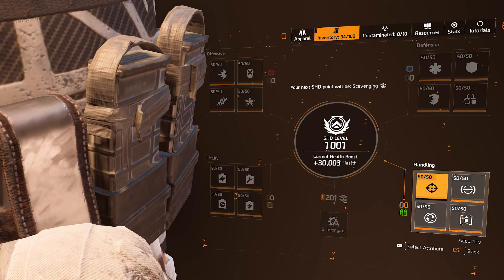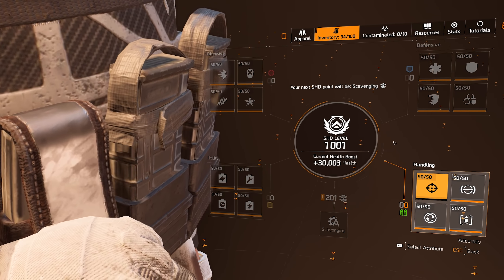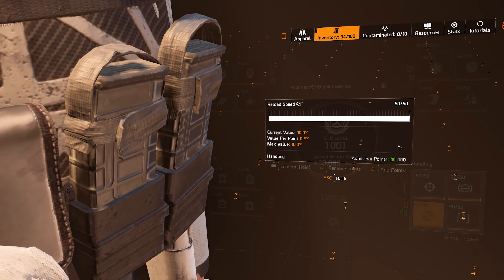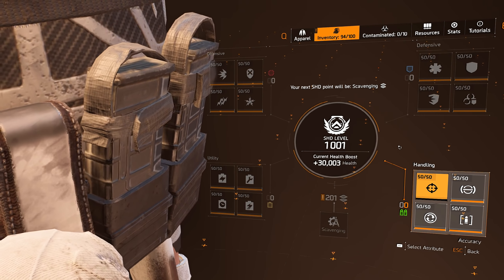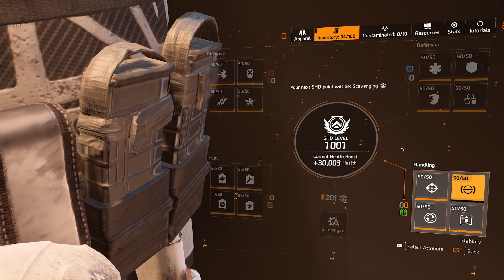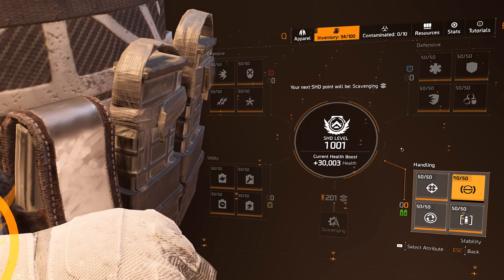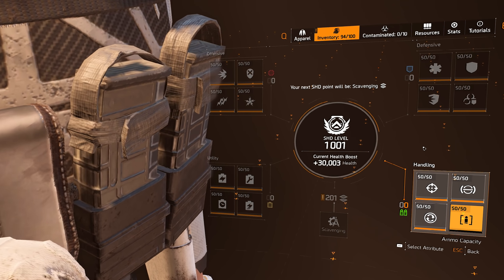In the handling tree, I'd recommend going reload speed first at 10%. I love decreasing the bloom so after that I went accuracy, then stability, and lastly ammo capacity — I don't think ammo capacity is that important.